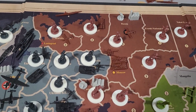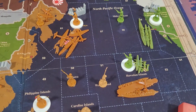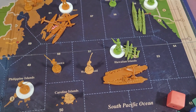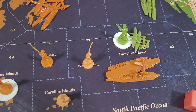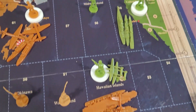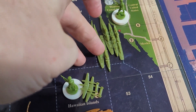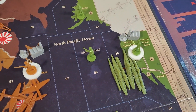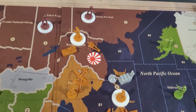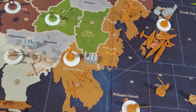Soviets get to go first. Round one is done. Heading to round two, starting in the Pacific. The Japanese were able to sink their teeth into the American fleet around Hawaii, which consisted of just a sub and a carrier with one fighter. They received two hits in their attack, so the Japanese lost their sub. The battleship took the first hit.